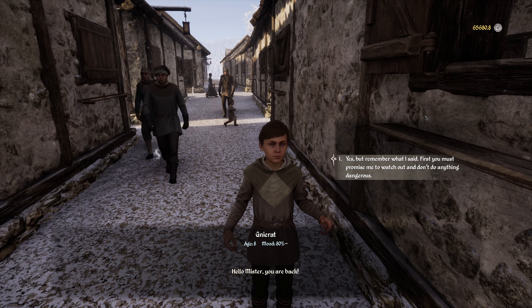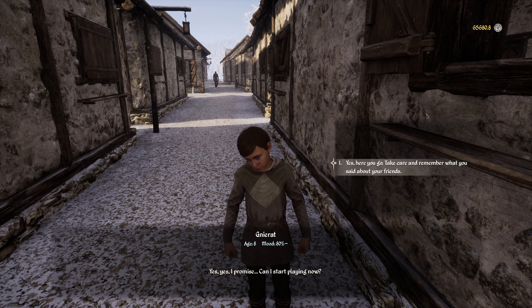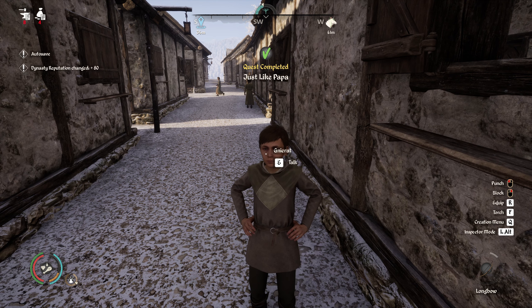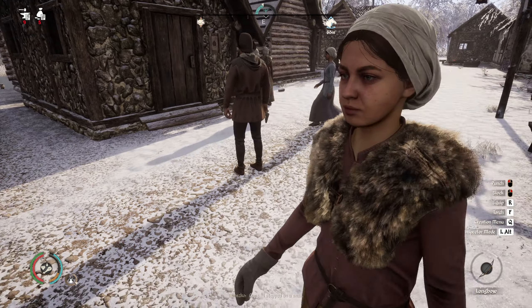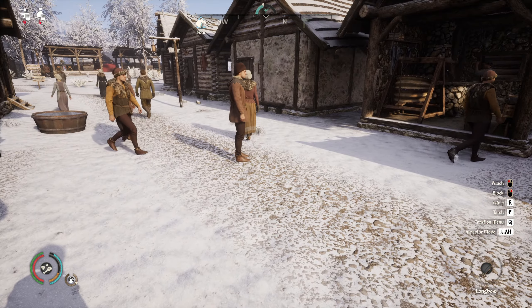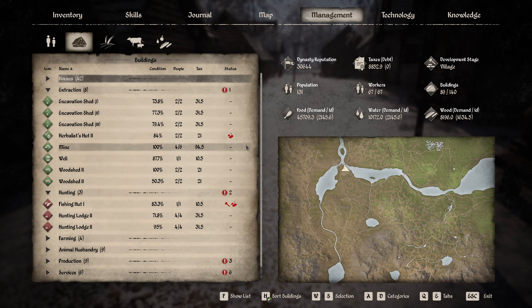Back to the child: 'Hello mister, you're back.' 'Yes, but remember - you must promise me to watch out and not do anything dangerous.' 'Yes yes, I promise. Can I start playing now?' 'Yes, here you go, take care and remember what you said about your friends.' There we go - 80 dynasty reputation! There seems to be another character doing a sideways moonwalk too - wow, I'd really like to know how to do that trick.